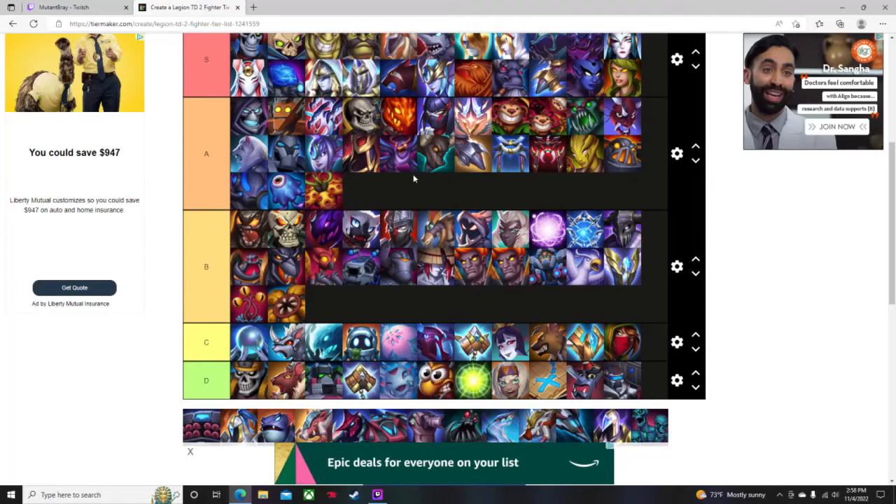Death Cap is not the worst choice — definitely good early game — but be sure to build around it and upgrade it as soon as possible to keep it worth the money, because it will fall off quickly.